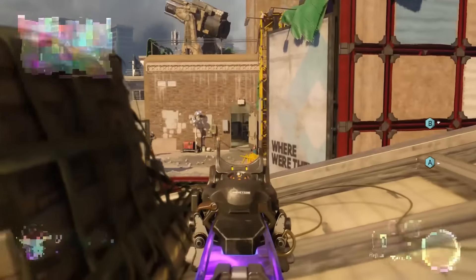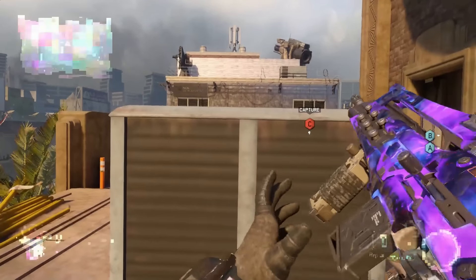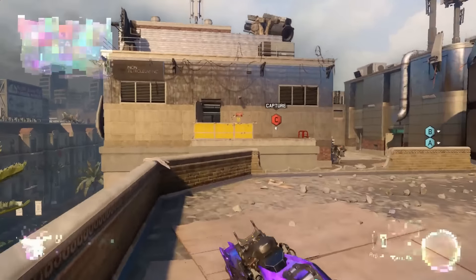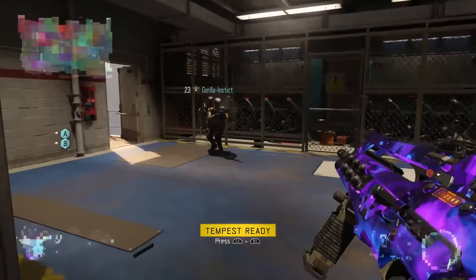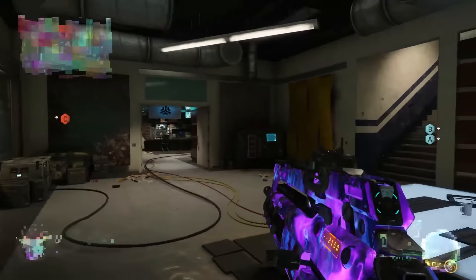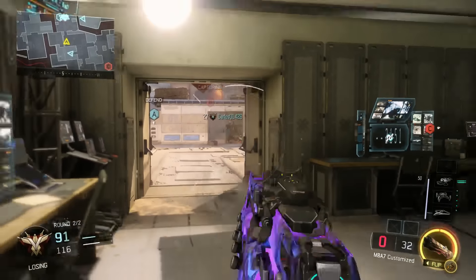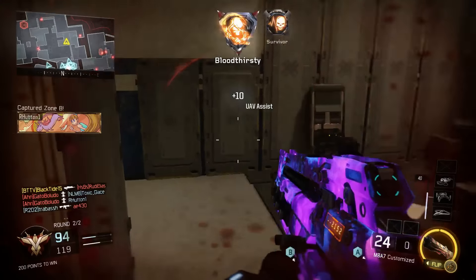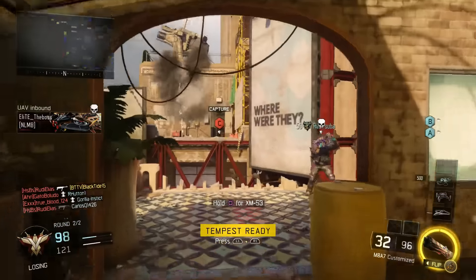Blackjack earns his Rogue ability a lot faster than any other specialist, as long as you are doing it correctly. The Rogue ability does not charge based on objectives — you can't charge it from standing on objectives or from getting score. You can only charge it from getting kills on enemies. Get five kills and your Rogue ability is charged and you get to use a specialist weapon. Every time you get five kills, you're going to get a new specialist weapon. Specialist weapon kills do not count towards your next Rogue, so don't wait around — use your specialist weapon as soon as you earn it.